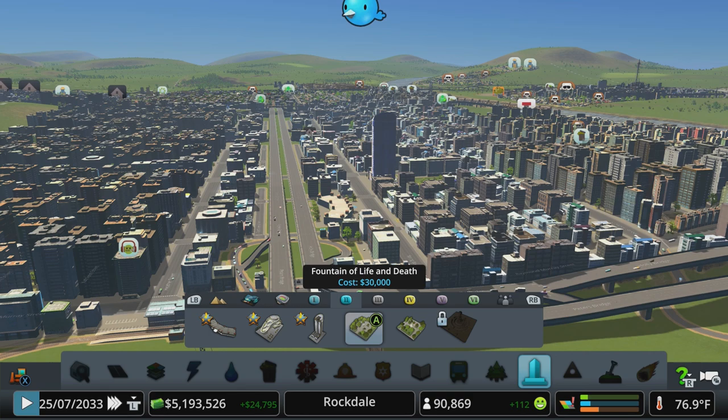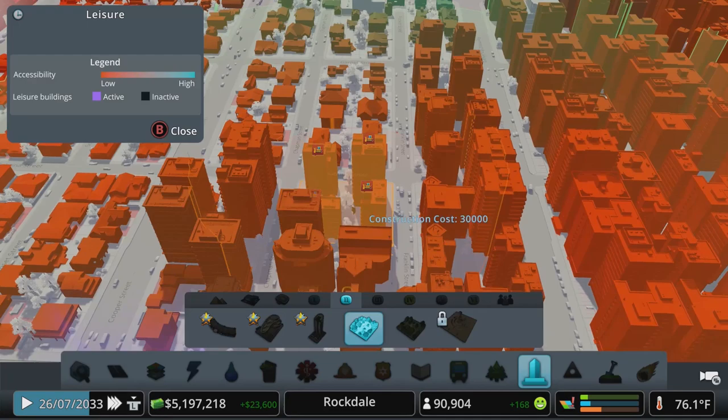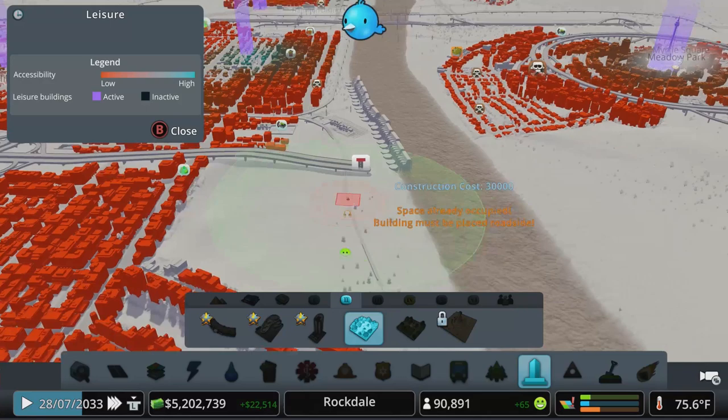Next, we've got to cram in a couple of park-like objects: the Fountain of Life and Death and the Friendly Neighborhood Park. These could sit nicely in our downtown area. The red circle is the noise pollution bubble, and the green circle is the happiness effect.